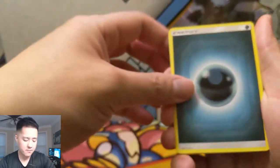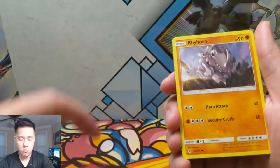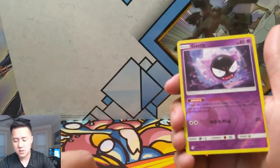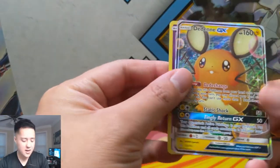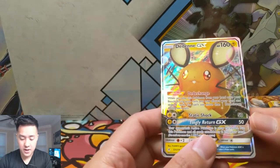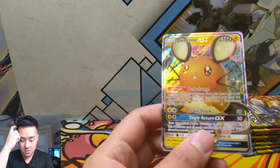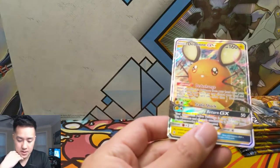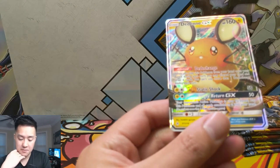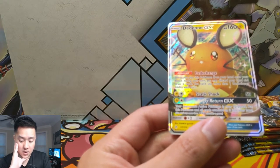Alright let's see what we got: Dark Energy, Fairy Charm, Croagunk, Doduo, Rhyhorn, Meltan, Spiritomb, Lickitung, a Gastly reverse, and then - oh, Eelektross GX! Very nice, first GX! When you play this Pokemon from your hand onto your bench during your turn, you may discard your hand and draw six cards. You can't use more than one ability per turn. That's pretty good - that's kind of like a supporter built in. Static Shock does 50 damage and Tingly Return for 50 - both electric and colorless - paralyzes your opponent's active Pokemon.